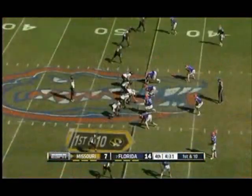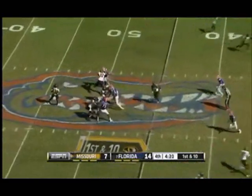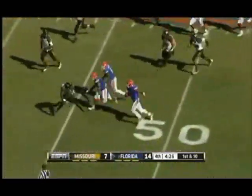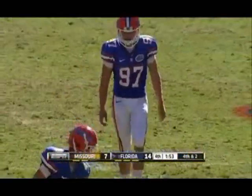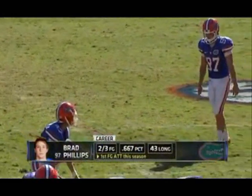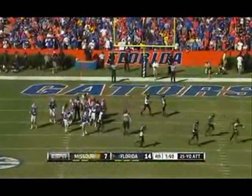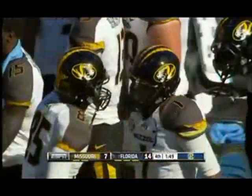Bullard back there. Play to your defensive strengths, and yet again they have to come up big. Franklin with time — throws a pick right to Jonathan Bostic. Bostic all the way to the 41-yard line of Missouri, passing the injured Caleb Sturgis. Three career attempts, the first this year. And it is no good — he missed it wide to the right, and Missouri still has a chance.